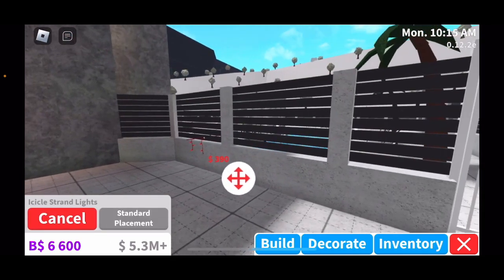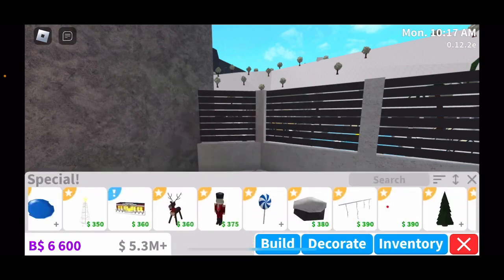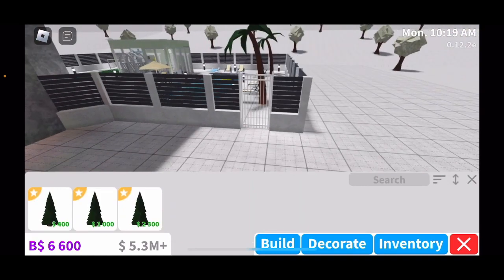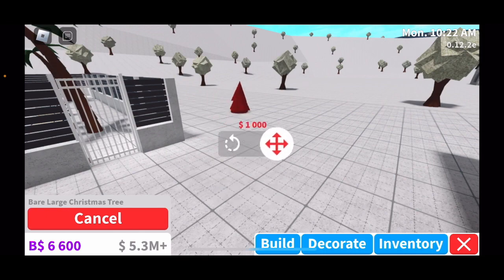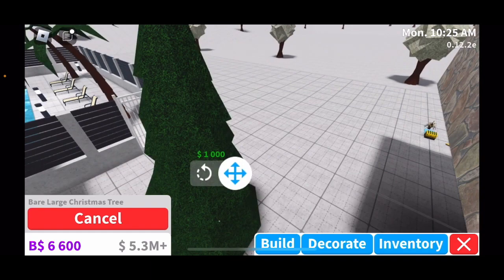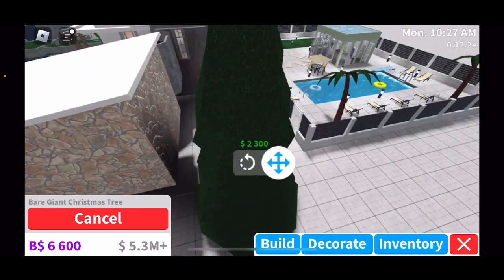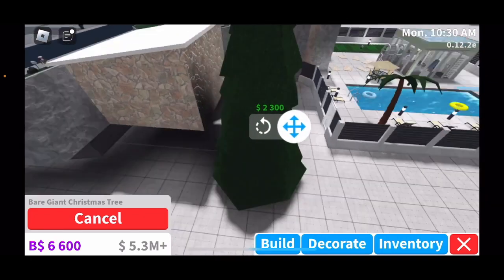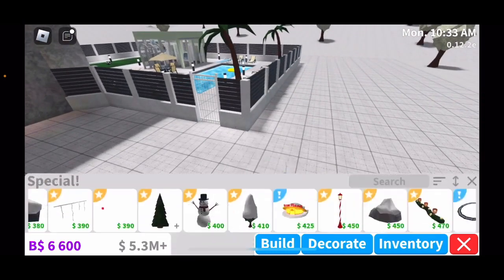You have icicle strand lights, a light-up reindeer, and then some of the Christmas trees. There's a bare Christmas tree, a bare large Christmas tree, and a bare giant Christmas tree. These you can keep bare or you have the option to decorate them yourself. And then you have a snowman.